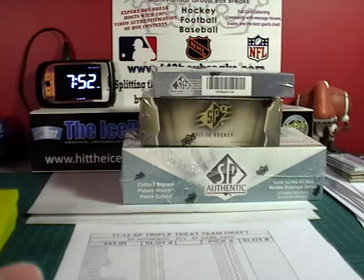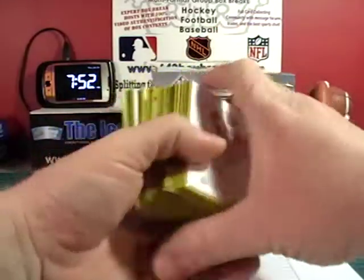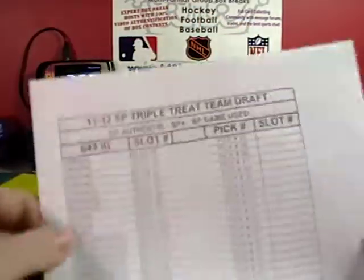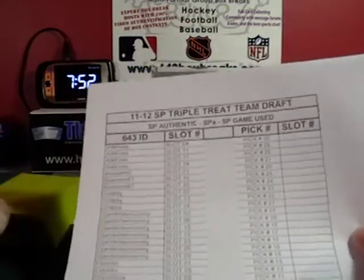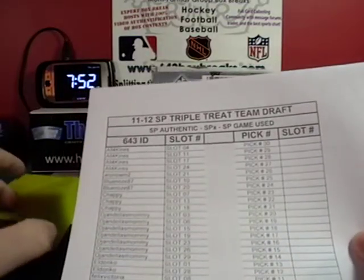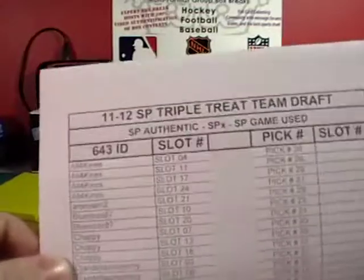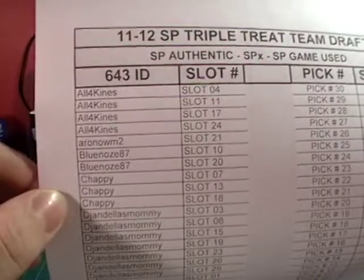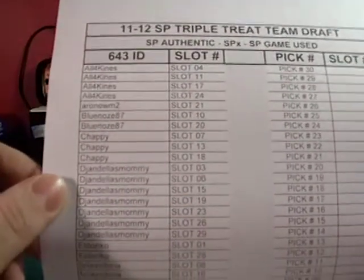We're doing the draft lottery now. I have my yellow deck of player cards showing prominent jersey numbers. I start with pick number 30, draw a card, and whoever the jersey number corresponds to gets that pick slot. Going through slot owners alphabetically: All Four Kinds got slots 4, 11, 17, and 24. Aaron only got slot 21. Bluenose got slots 10 and 20. Chappie got slot 7.